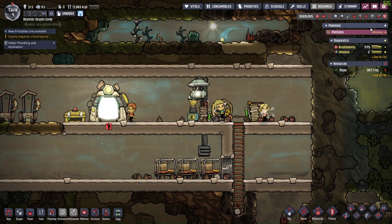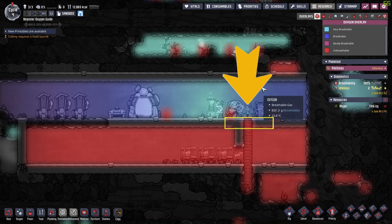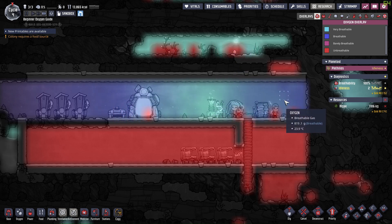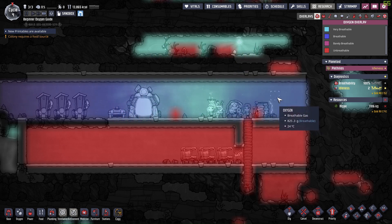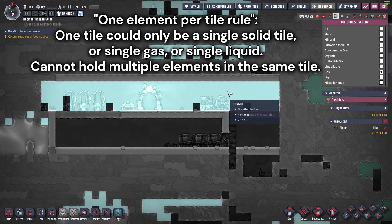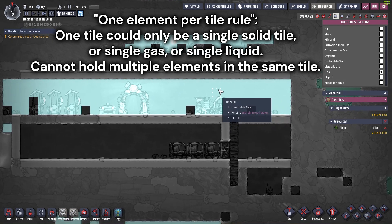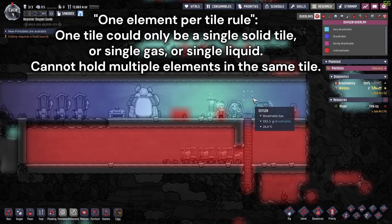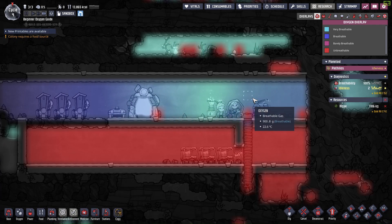which is to improve the air circulation in the base. The problem is that we only have a gap of one tile wide that allows air to flow through. There is an important mechanic in this game called the one element per tile rule — if a tile is oxygen, then it is 100% oxygen and cannot contain any carbon dioxide, and vice versa.